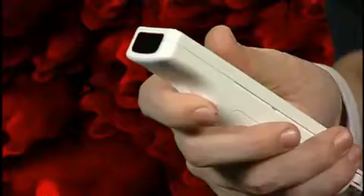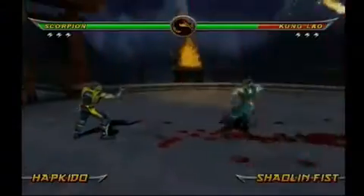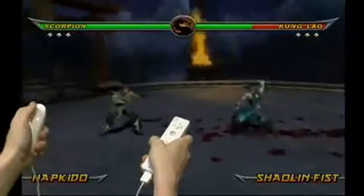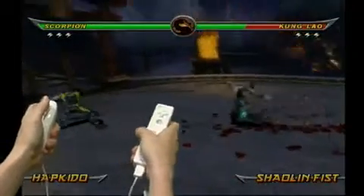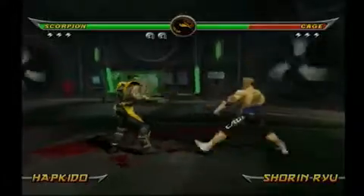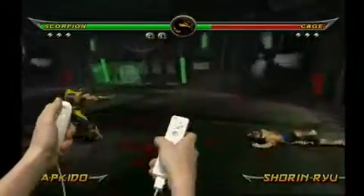Releasing the B button after the motion leaves you ready for your next move. For example, if you're playing as Scorpion and you want to throw his spear, just hold the B button and swing away from your opponent and back towards your opponent with the Wii Remote. His Summon Fire can be done with a simple down-up motion, and his Hellfire Kick is triggered with a lower half-circle motion towards his opponent.